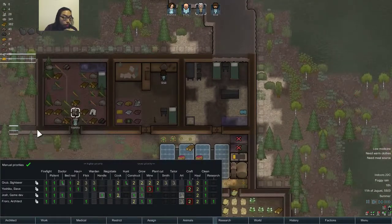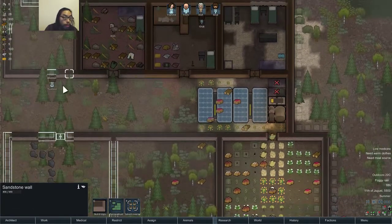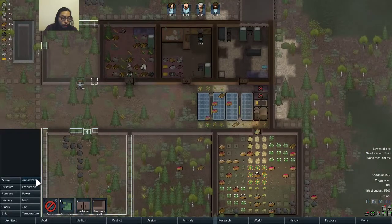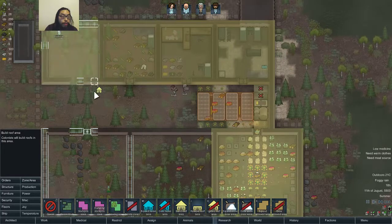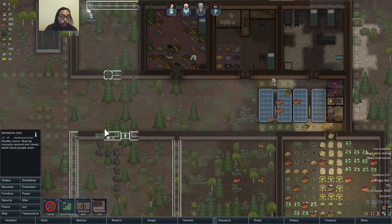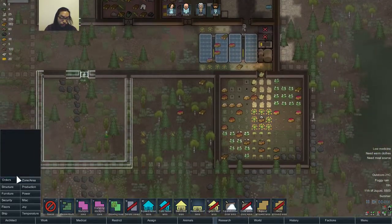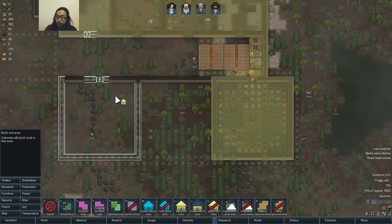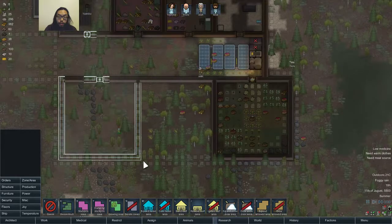Need warm clothes, Josh — you're the best constructor. Hurry up and build this electric tailor bench. Let's see — what is all sandstone? Okay, I guess this is darker than this area, oh that's really weird. Build the roof — yeah, oh shoot, I forgot to build a door. Okay, that's actually perfect. Oh, ran out of power — no, it's nighttime already.